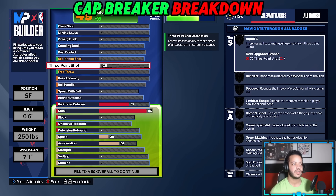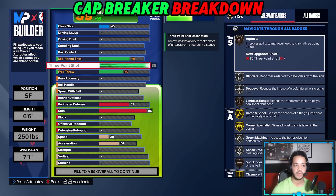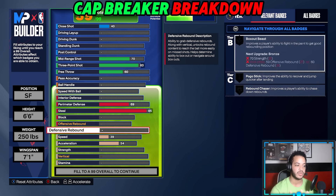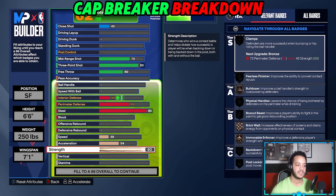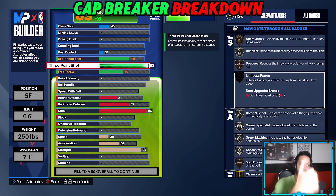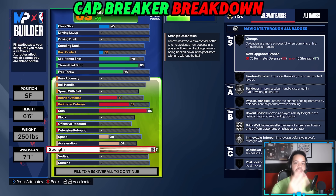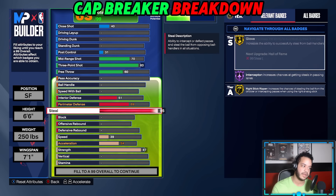I'm guessing 99 steal is going to be Hall of Fame or Legend Glove or Interceptor, however the badges work. So the way to utilize that — for a lockdown build, for example — you'd want to go 94 steal and use five cap breakers, or maybe go 95 since 94 to 95 only costs two attributes, and use four cap breakers there. For a 6'6" 71 wingspan build with an 85 three, if you want Limitless, maybe only go 83 and add two cap breakers. I think it's best to use cap breakers for expensive attributes like strength — go 87 instead of 90 and use three cap breakers.